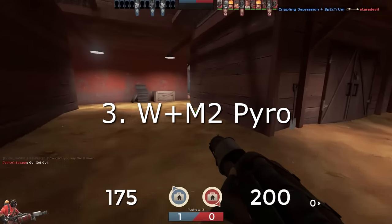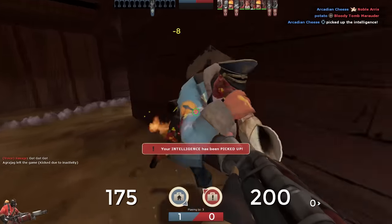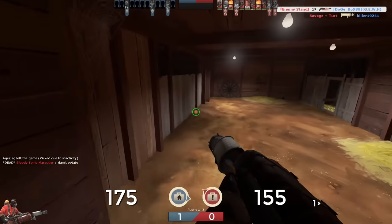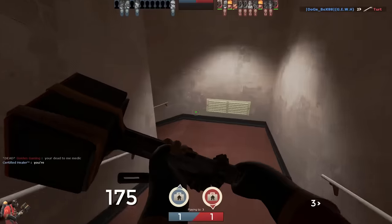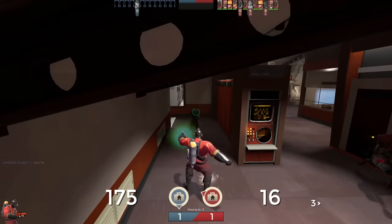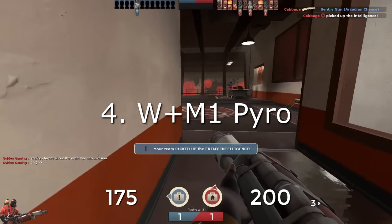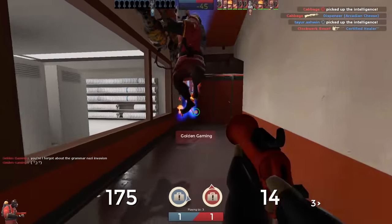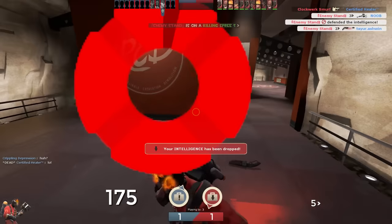Next, we've got the WM2 Pyro. This guy doesn't know how to press any button other than the air blast button. You come around a corner — air blast. You're ambushing them — air blast. They're across the map and you're playing any class with a projectile — air blast. These guys are really easy to predict since they always just panic M2 whenever you're remotely close to them. And finally, we have WM1 Pyros, for some reason. Why would you use a weapon that does less fire damage to do fire damage? But it's actually more common to see than a WM1 Pyro using stock.